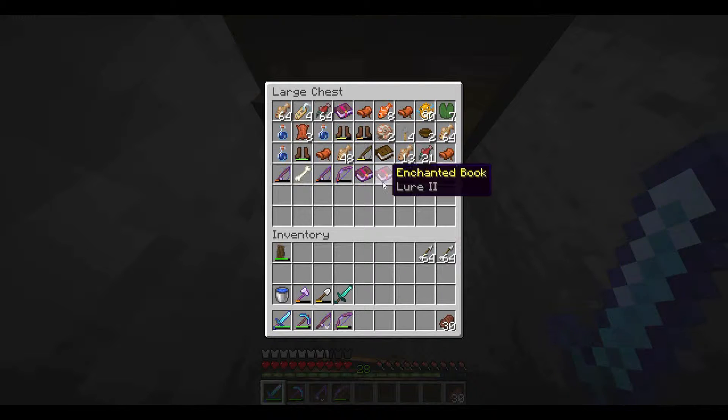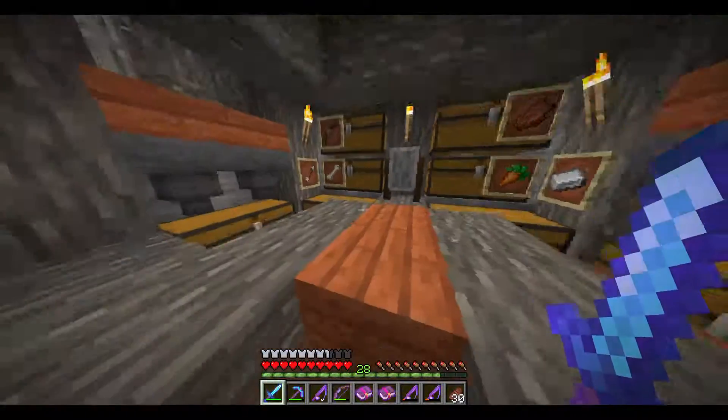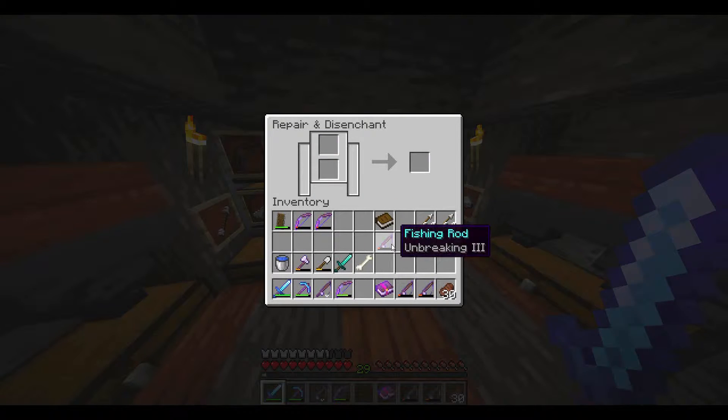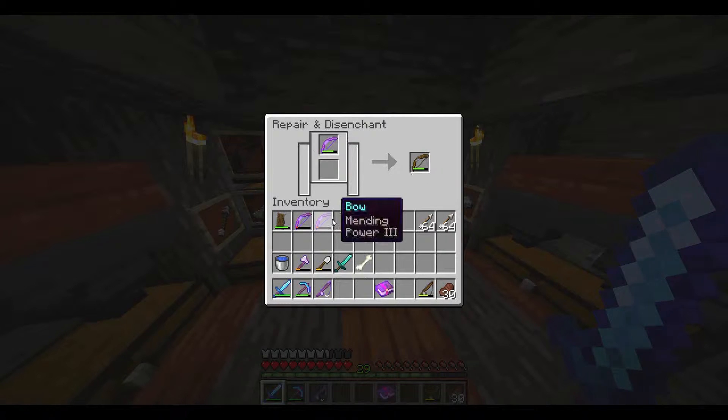I'm back and we've been grinding for quite some time and we've got a bunch of super awesome stuff that we can make ourselves a truly overpowered bow. I've also, off camera, taken the liberty of making a mending fishing rod. That means I can basically fish infinitely with it, which is great. I'm just enchanting some of the stuff that I don't really need because it gives me extra XP and basically it just saves up my chest space.